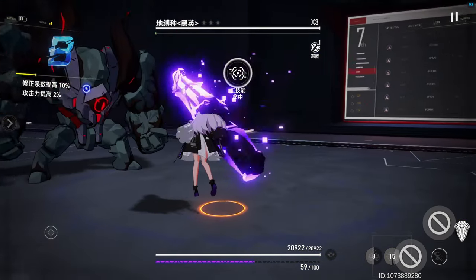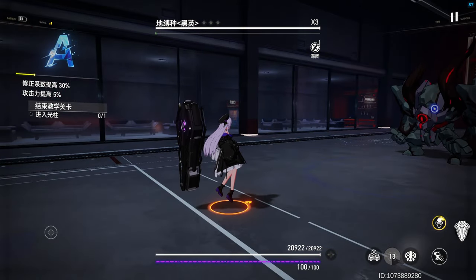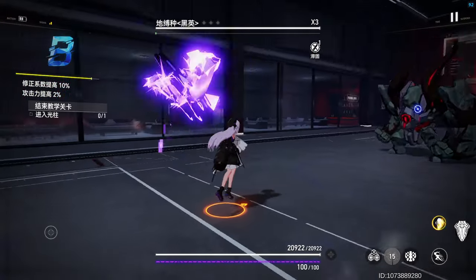Skill 2, Spectre Blast — her access key takes the form of a cannon and fires a single shot at the locked-on target to deal AoE shadow damage.